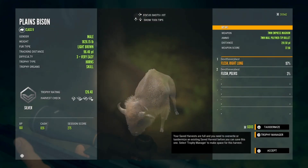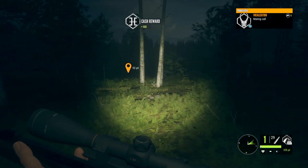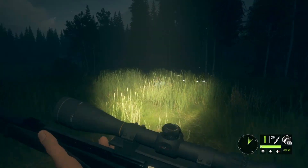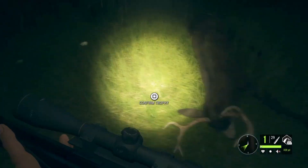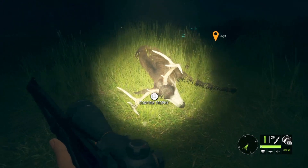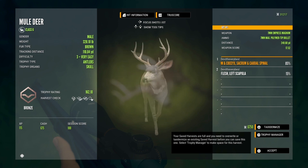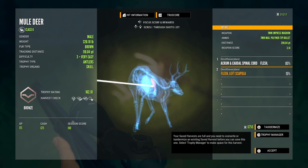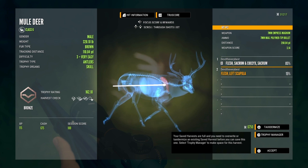Pronghorn — silver. I did hit him in the lungs, first shot was the pelvis. And there's my mule deer — not a bad one, I've shot them way bigger though, we'll take it. Bronze. Made some crappy shots but at 298 yards away, I mean that's a far shot.